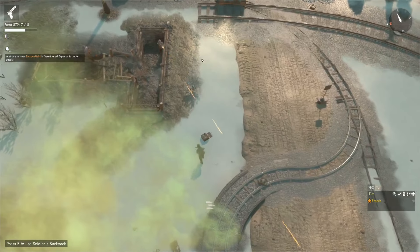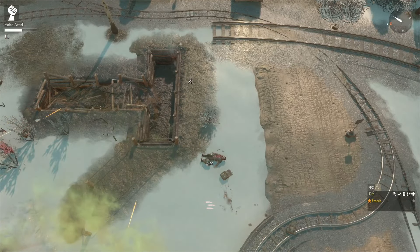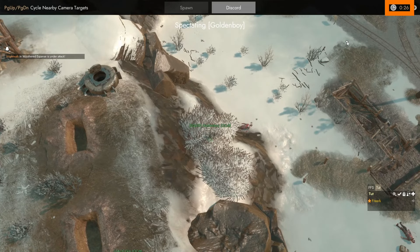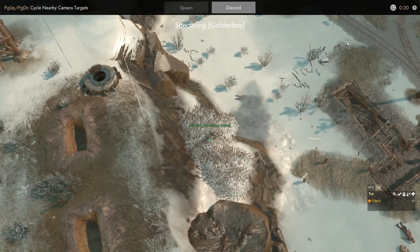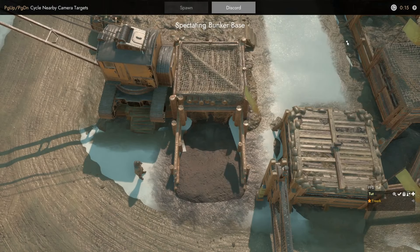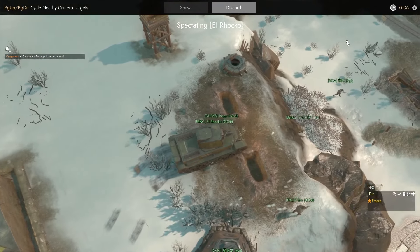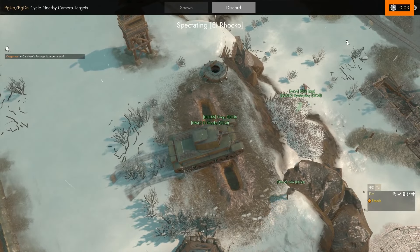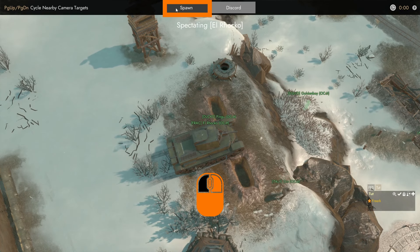If we click Assign Spawn Point, we can see in the top left that it says this Bunker is now your Forward Spawn Point. So with these two spawn points active, if we die we have two options for where to respawn. After you die at the front, you come into the Respawn Timer screen. During the Respawn Timer, you can follow different friendly players. Right now we're following Golden Boy. If we press Page Down, we switch to another one — in this case the Bunker Base. If we press Page Down again, we are now following El Rocco. Once our Respawn Timer runs out, we can see that our Spawn button becomes active.